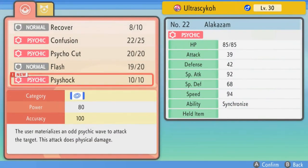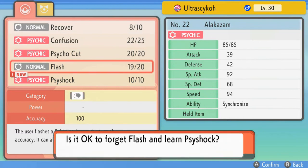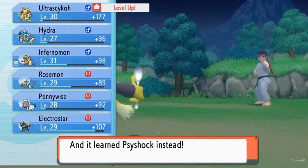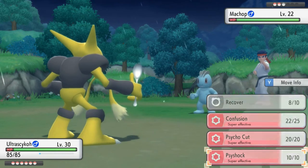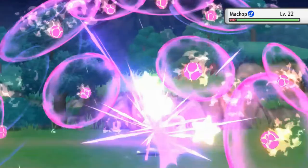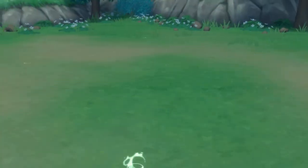Let's go ahead and see what PsyShock does. The user materializes a Psychic Wave to attack a target — the attack does physical damage. What the heck? So that right there is probably a little gamble. Let's go ahead and take away Flash — don't really need it anymore, we can always buy Flash. But let's go ahead and see what PsyShock does. If it's a special attack, then why in the hell does it say it physically attacks? I want to know that. Let's go with PsyShock — see what this does. PsyShock works well against Fighting-type Pokemon. Pretty good stuff right there.